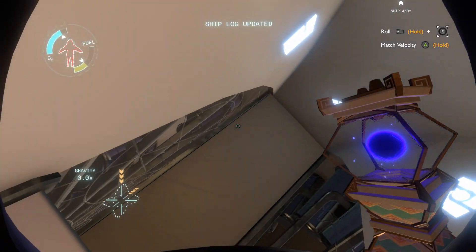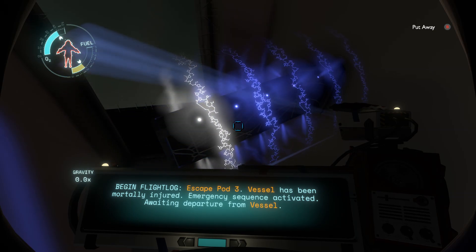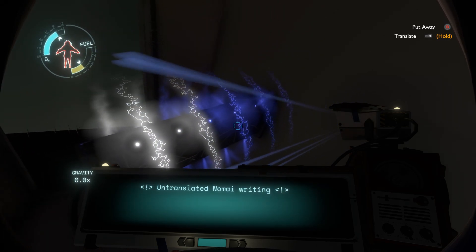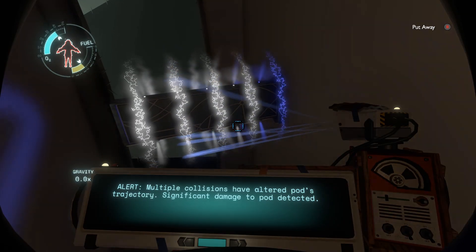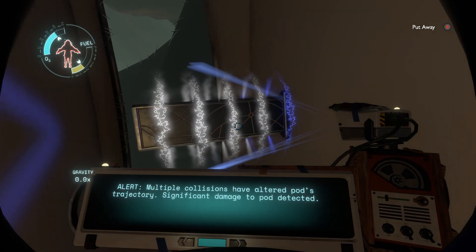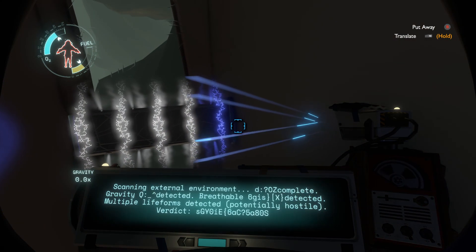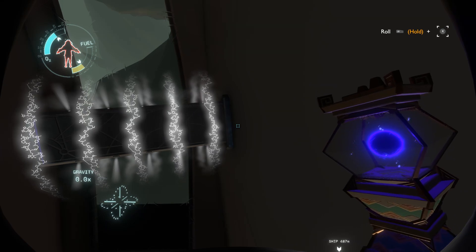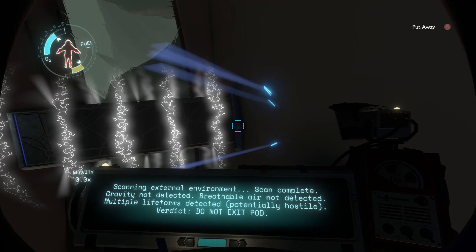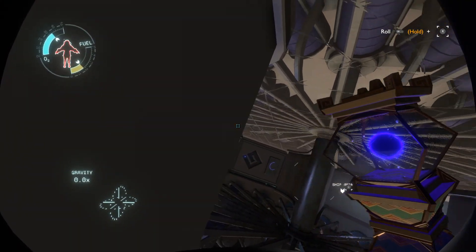These guys were in trouble sadly. Begin flight log — escape pod three. Vessel has been mortally injured; emergency sequence activated. Awaiting departure from vessel. Now launching escape pod three. Alert: multiple collisions have altered pod's trajectory. Significant damage to pod detected. Navigation error. Life support error. Propulsion error. Scanning external environment — scan complete. Gravity not detected. Breathable air not detected. Multiple life forms detected — potentially hostile. Do not exit pod.